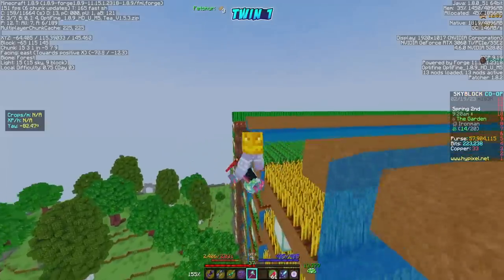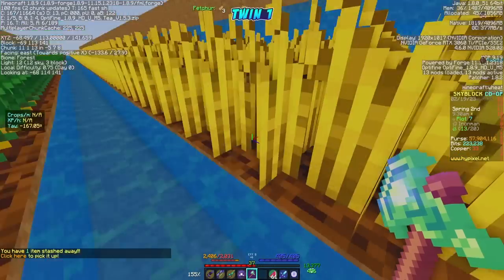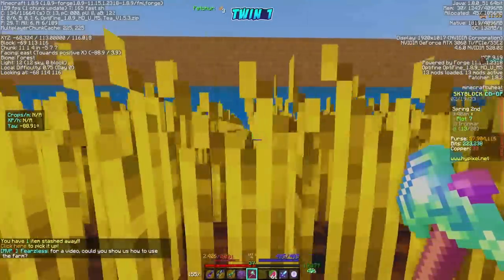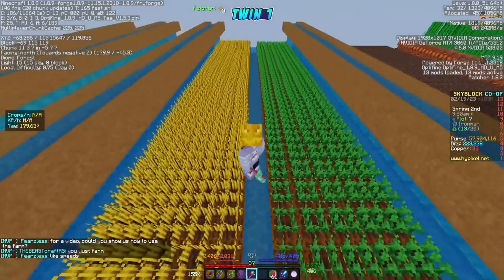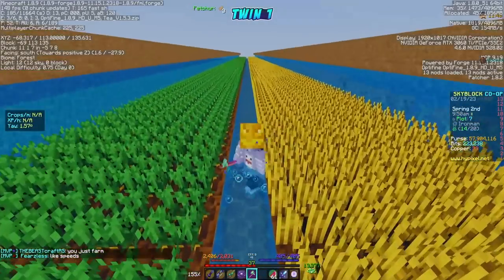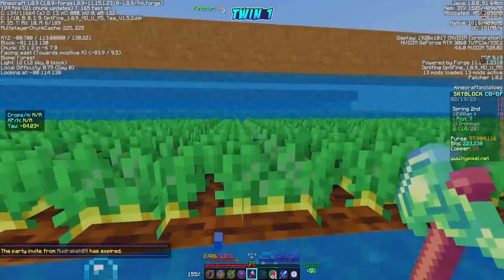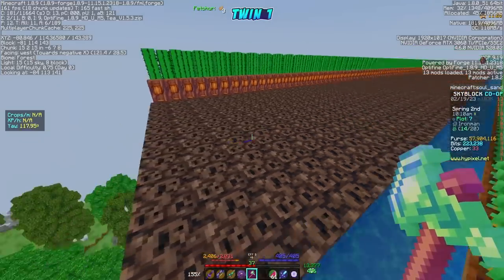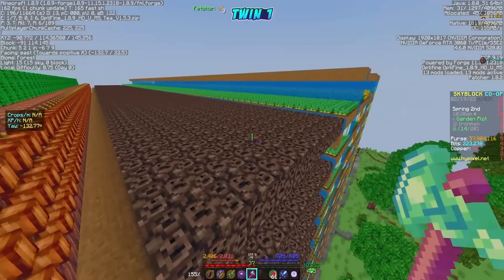For wheat, it's the same idea — you go on this water strip and you'll need depth striders on your boots set to level 3. Look straight ahead and run across, breaking everything at negative 90 so you're perfectly straight and not drifting. If you drift, try 89.9 degrees — that's what worked for me. Do the same thing on the other side for carrots, and then the same for potato. Our farm is 10 wide because it has to be infinite, so you farm from either side.